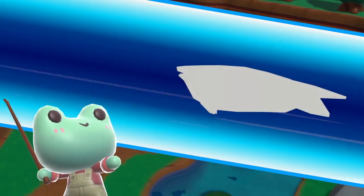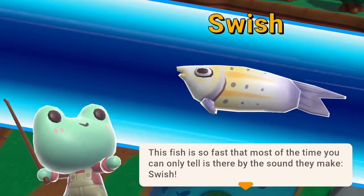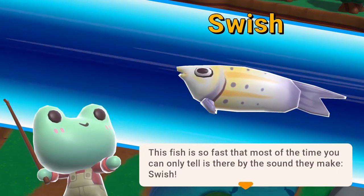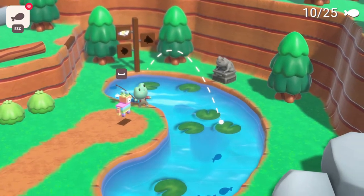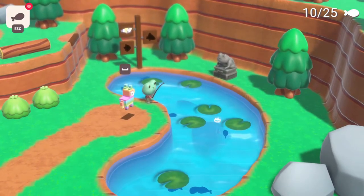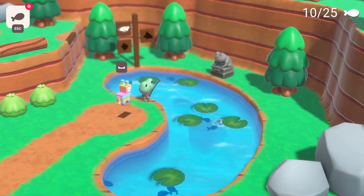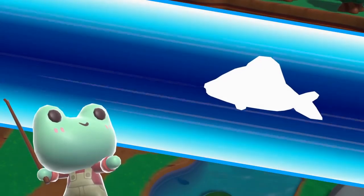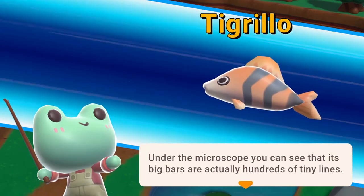What's this one? A Swish fish: 'This fish is so fast that most of the time you can only tell it is there by the sound they make — swish.' There's two more different types here. Oh, I landed on a lily pad — that's an interesting little obstacle they've put in. A Tigrillo: 'Under the microscope, you can see that its big bars are actually hundreds of tiny lines.' I like that they made all the fish interesting — it's pretty creative.